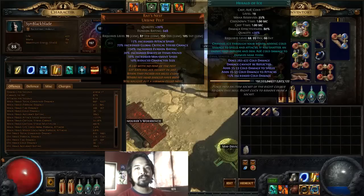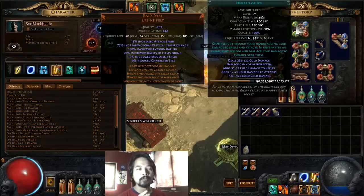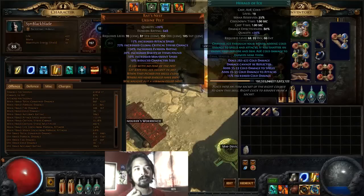For auras, we're using Grace with Herald of Ice. I really wanted to use Herald of Thunder but it had a huge intelligence requirement, so I used Herald of Ice instead. The Reduced Mana gem is not working with the Awakening patch, so we're stuck with two auras. Though there's a particular gem that reduces the mana reserved for certain skill gems, so you could probably push to three auras if you can pull that off.